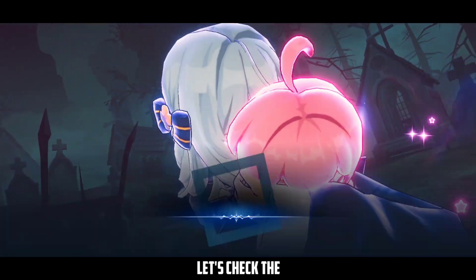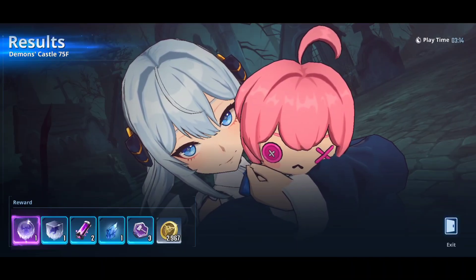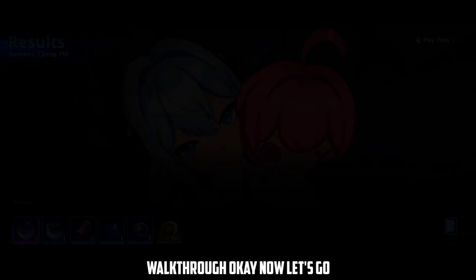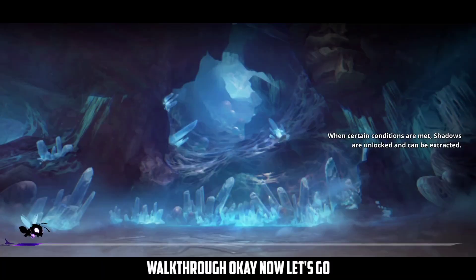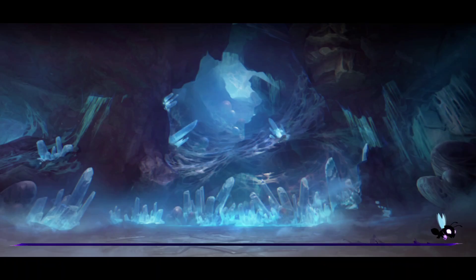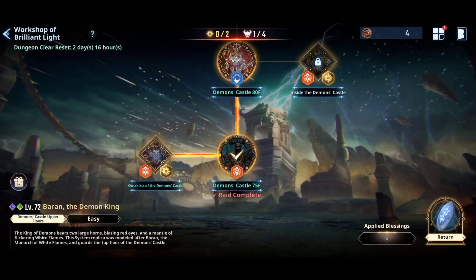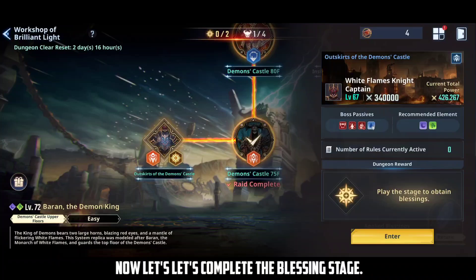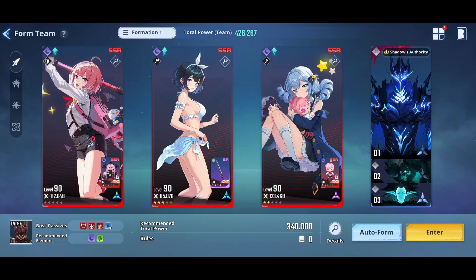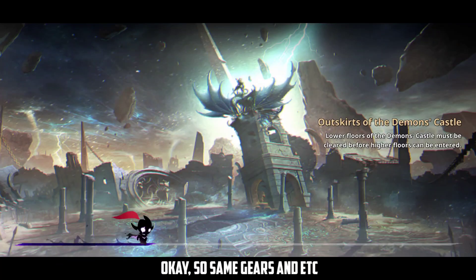Let's check the rewards. The 75th floor is done — now let's continue our walkthrough. This is a new update, so in case you missed it, the Blessing part is now unlocked. Let's complete the Blessing stage, which will help us later with our main fight. Same team as before with the same gears.